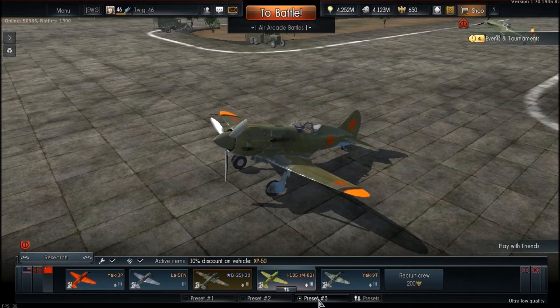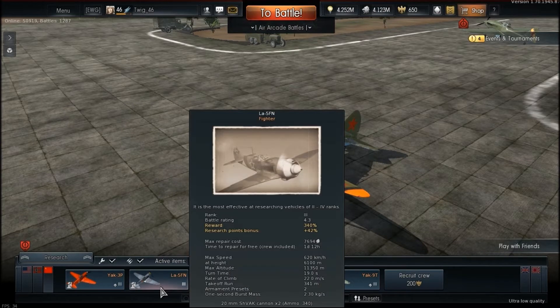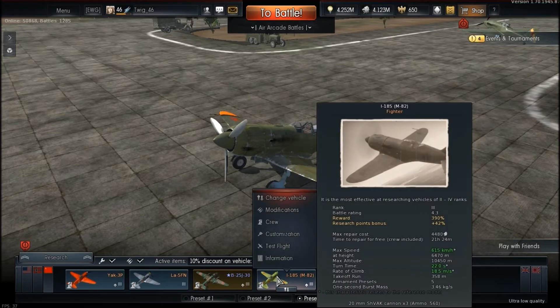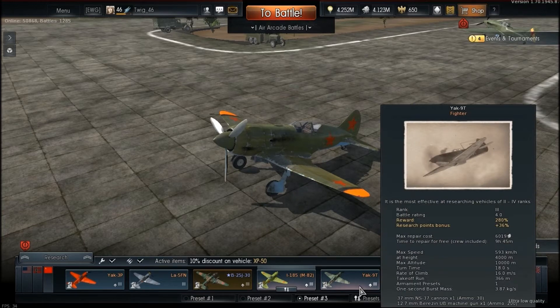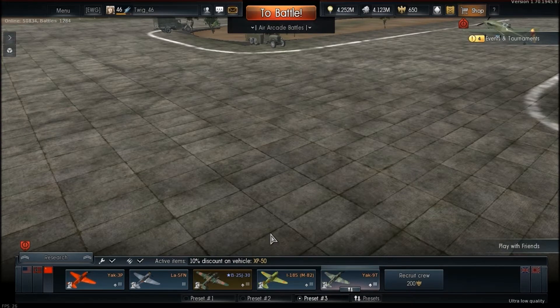I have a specific preset for this mode and for this challenge specifically. What I have here is the Yak-3P with its three 20 mils, the LA-5FN with its two 20 mils, the B-25 premium plane with its three 1,000 pound bombs for ground attack missions, and the I-185 M-82 — it's versatile because it can carry bombs. And to finish off, we have the Yak-9T or the Yak-9K, whichever you prefer. It's a pretty sweet lineup.